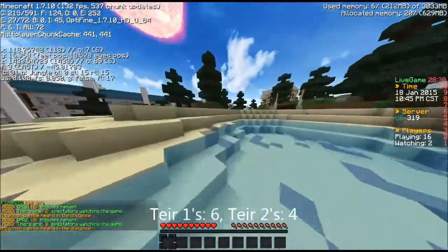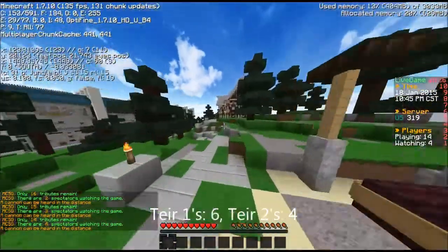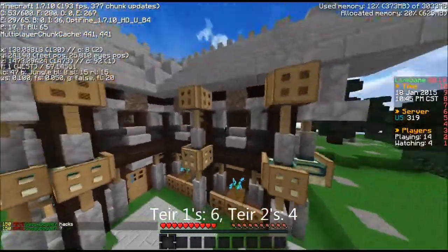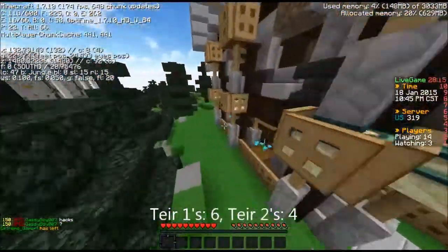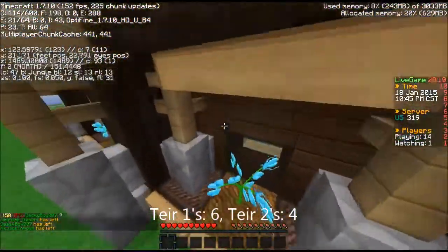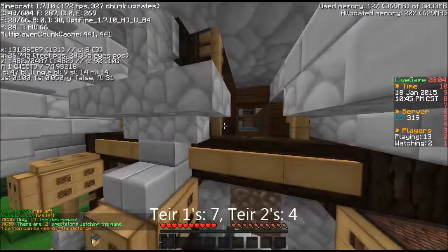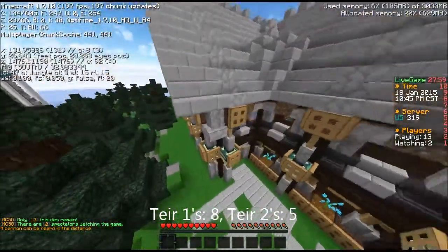And in the lake there's a tier two right in here, so that's bringing us to four tier twos. Then you're gonna go over to this little house over here. You're gonna wanna open the door — I can't open the door because I'm a spectator — but you're gonna wanna go in, and I'll try to look through the windows here. There's a tier one on the first level, and then on the third level in the attic, right there is a tier two, and right here is a tier one. So you just wanna go in the building, and that's pretty much it.